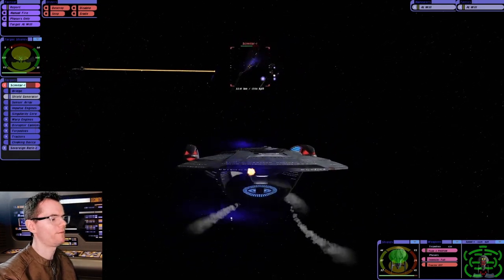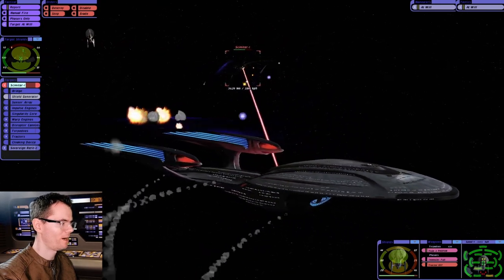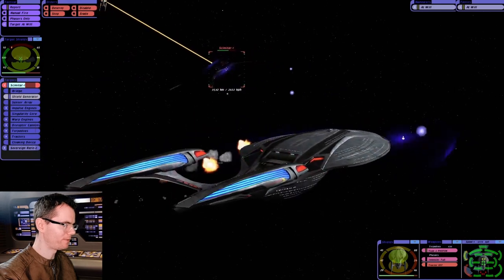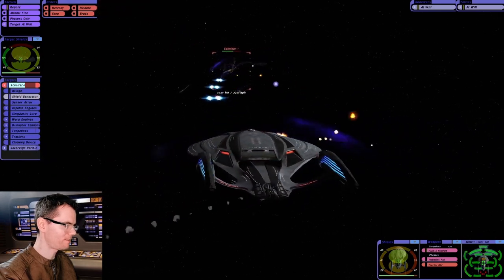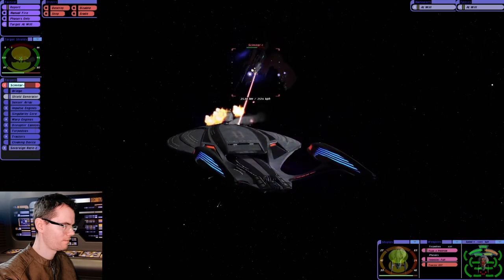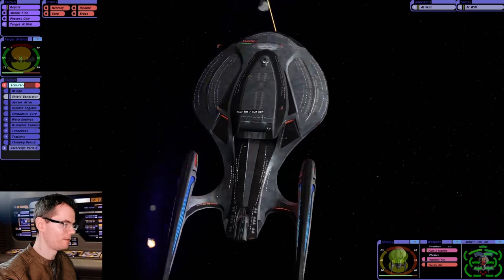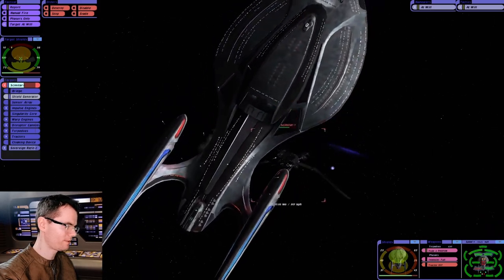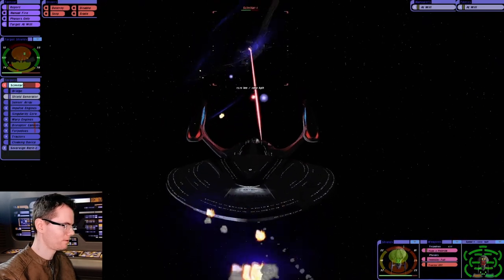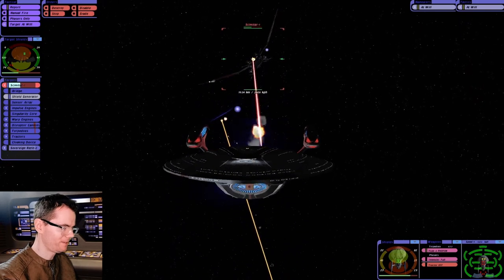Can you imagine if the Enterprise D had to face the Scimitar? It'd be over very quickly. But they were built for different things, weren't they — the Enterprise D and the Enterprise E. Our shields are doing a good job in my opinion. I'm very impressed so far. We might just be able to do this. Things can go wrong very quickly though, as I've learnt.